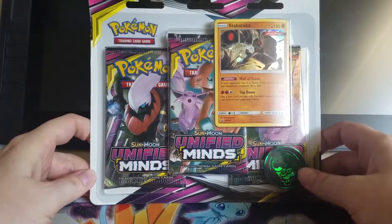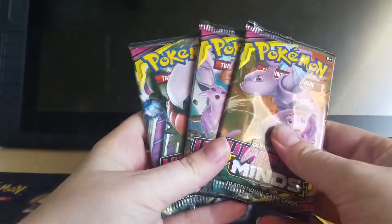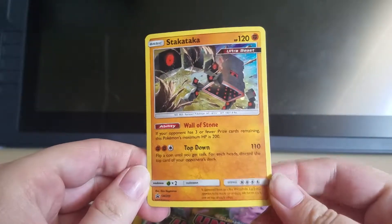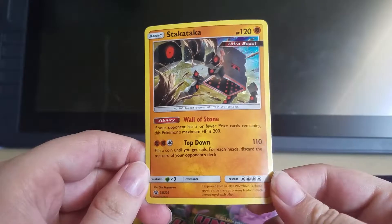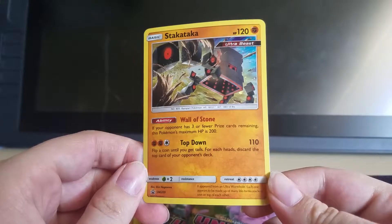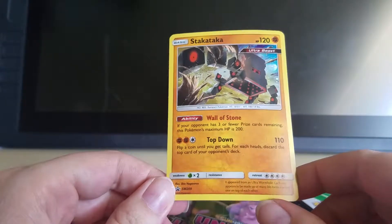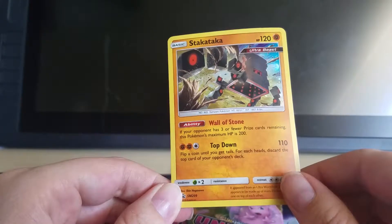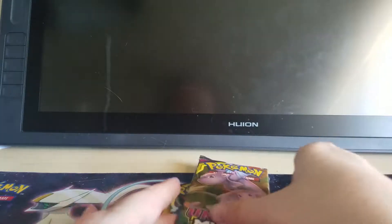Let me go ahead and crack into this. Here are the 3-packs we get from the 3-pack blister, and that of course comes with the Stakataka promo. This one has the ability Wall of Stone — if your opponent has 3 or fewer prize cards remaining, this Pokemon's maximum HP is 200. That's really cool, delay a win a little bit longer. Top Down: flip a coin until you get tails, and for each heads, discard the top card of your opponent's deck. Wow, that one's mean! Holy cow, this is a really good promo. I feel like that one's going to be real popular within the community.